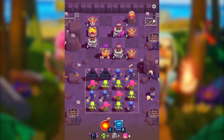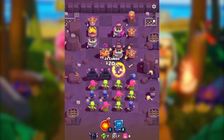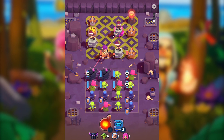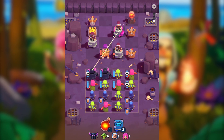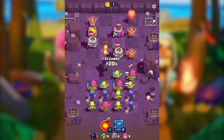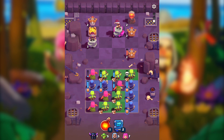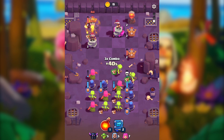Each P.E.K.K.A can take a building, but we only have three P.E.K.K.As which is not much. You can tell that the Inferno Tower can kill P.E.K.K.A easily, because the Inferno Tower deals 10,000 damage while P.E.K.K.A deals 600 — which is a lot too, but not as much as Inferno.